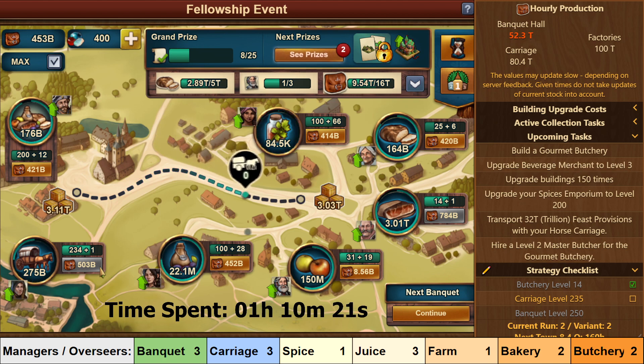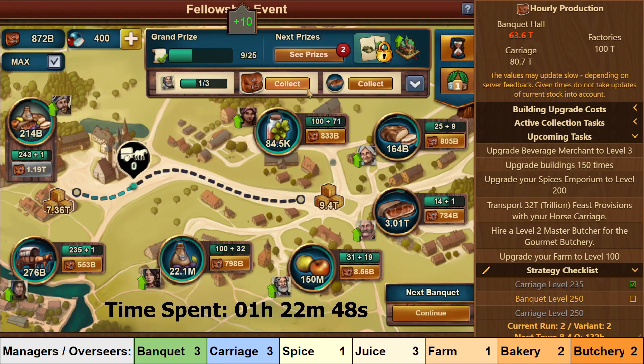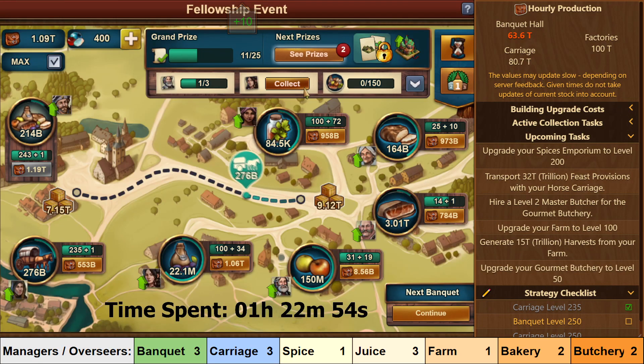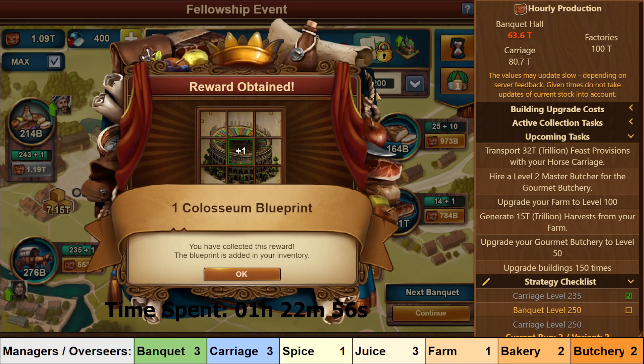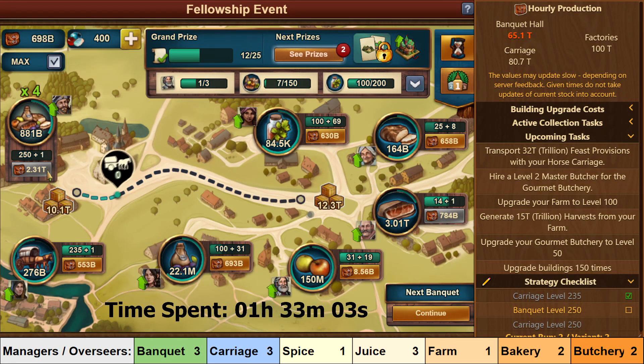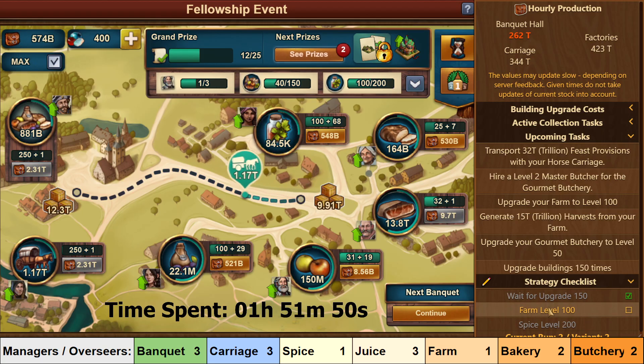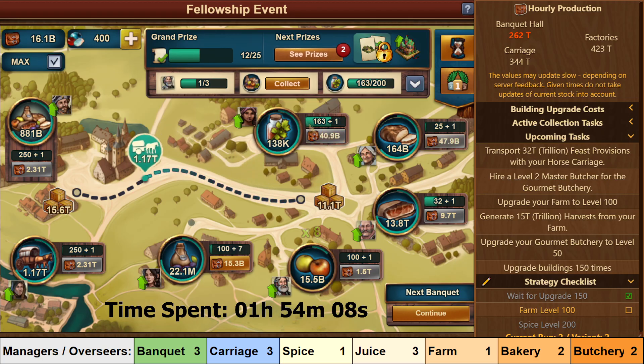It's now back to the Banquet and Carriage, and once again we will start with the Carriage, upgrading it to level 235 this time. After getting Carriage to level 235, you should fully upgrade Banquet to level 250. While doing that you will complete the task to collect 15 trillion Feast Rations — collect that immediately so you can start on the next upgrade task. After getting Banquet to 250, go back to the Carriage upgrading it to level 250 as well. When complete, move to the Butchery getting it up to level 32, then get the Farm to level 100, and then Spice to level 200, both to complete tasks.